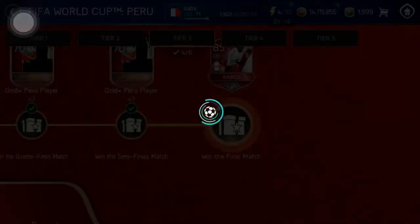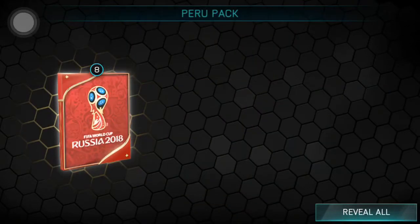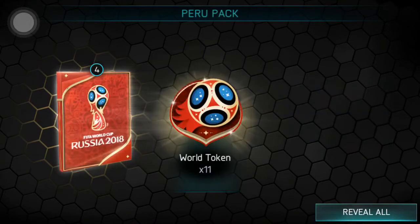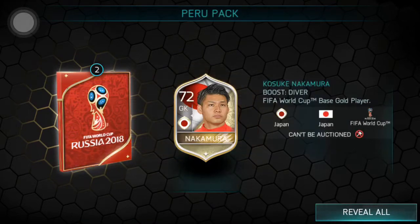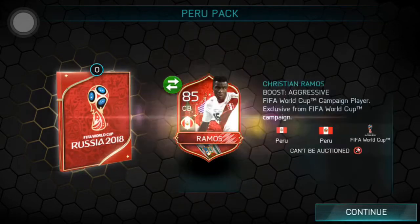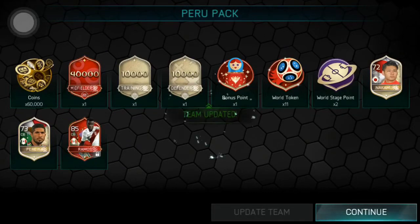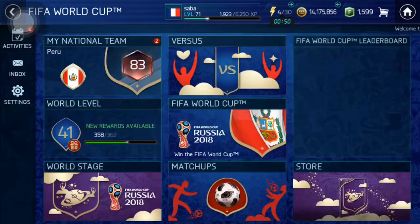In the last pack here we are getting a guaranteed elite 85 rated player. So we are getting some nice skill boosts, 11 world tokens, 2 world stage points, Nakamura, another 73, and the guaranteed 85 rated Ramos. Pretty decent — not the best packs, definitely really really bad packs, but still we got that 85 rated player.